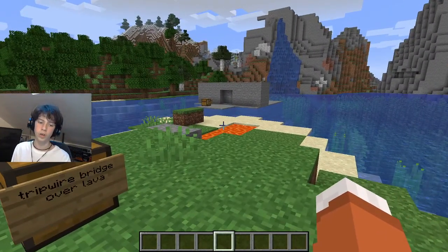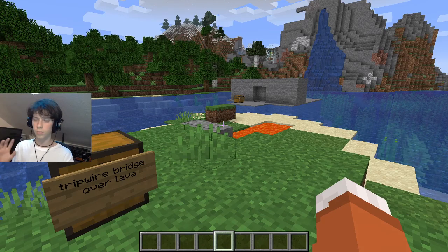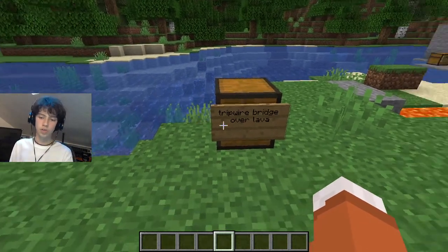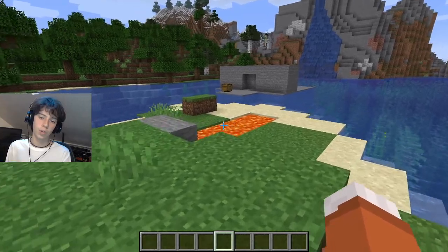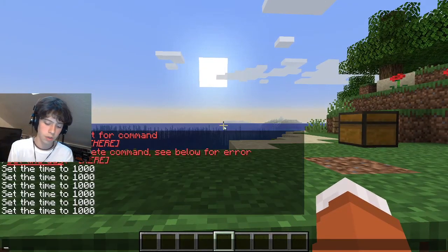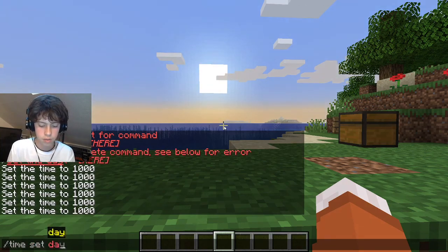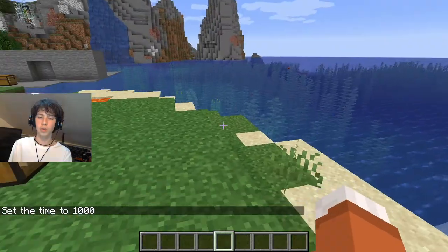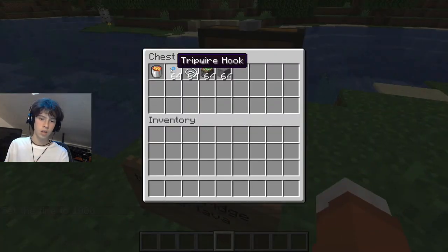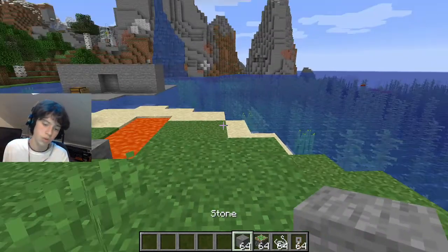This is where things get a bit harder — this is where I start to fail at remembering it, but I promised it would be simple. This is a tripwire bridge over lava. You'll be running over lava like Jesus, but over lava — it's pretty cool. All we're going to need is lava, tripwire hooks, string, sticky pistons, and stone or any building block.